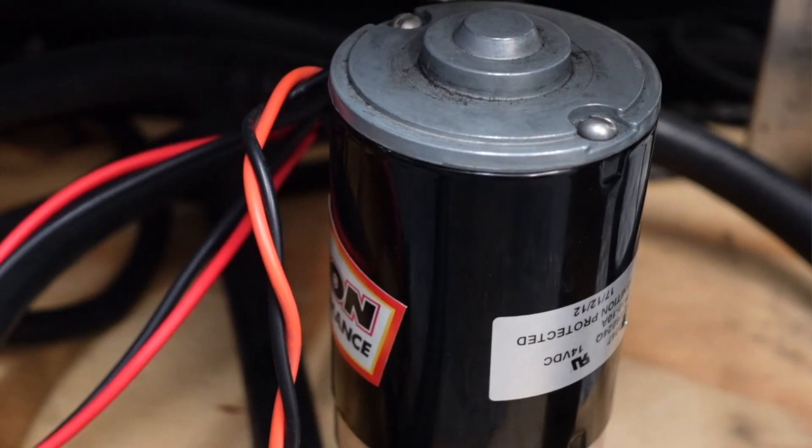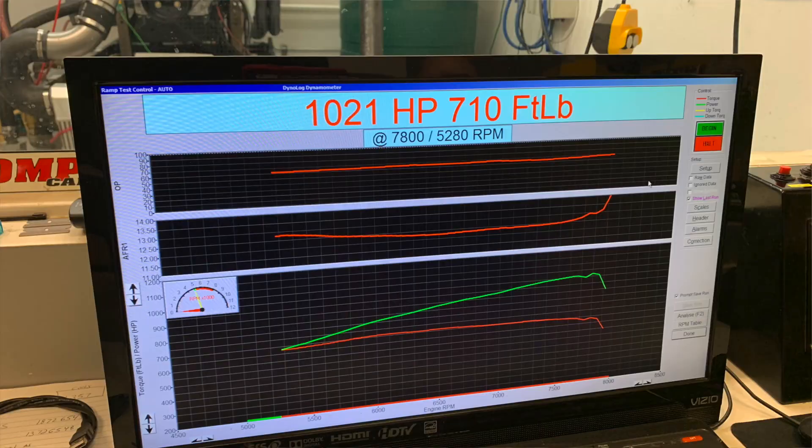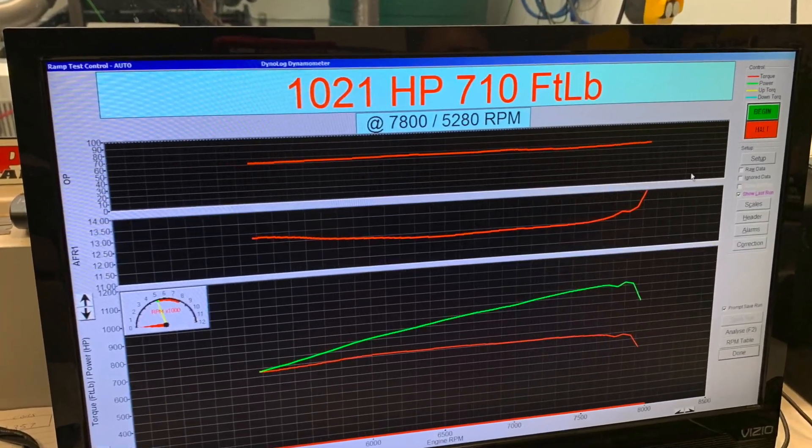When you go up in boost you inevitably raise the fuel pressure, which taxes your fuel pump harder. The fuel pump just couldn't keep up with the level of fuel supply needed to make that level of boost. In fairness, the pump was rated for about a thousand horsepower and we made 1046 — so no complaints, it did its job.